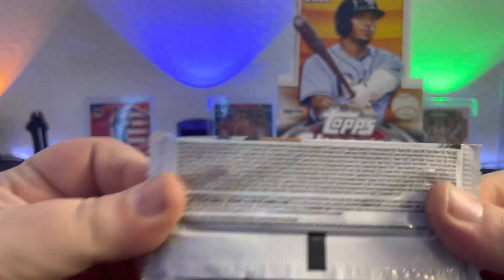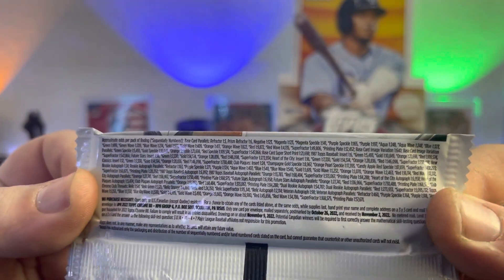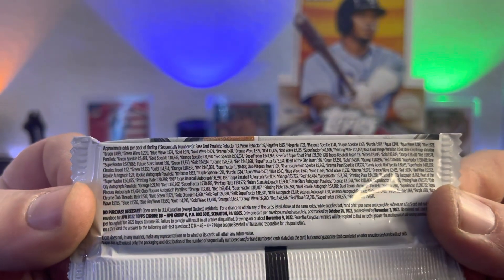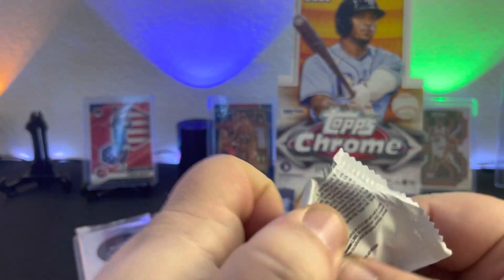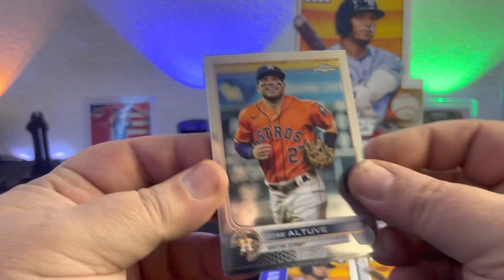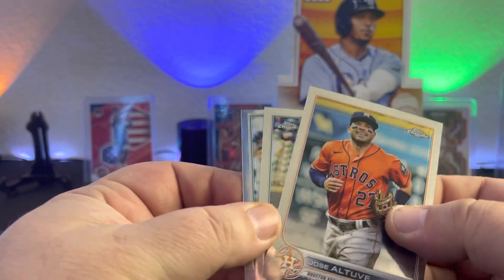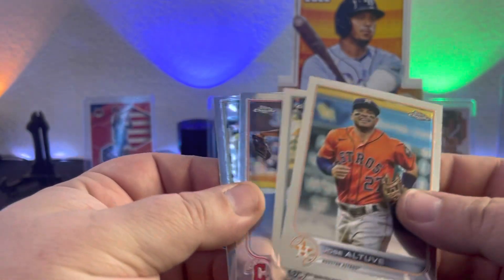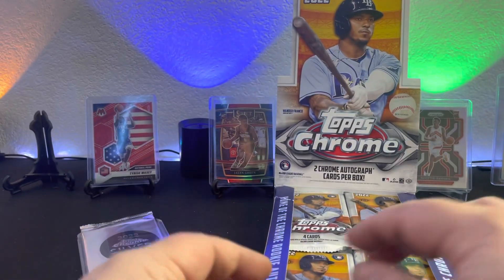So I've opened the light box on the channel. I've opened a bunch of blasters and megas. There's your odds if you want to pause and check it out. Let's get it cracking. We're looking for two autos. We got Jose Altuve, Kyle Lewis, Tristan McKenzie, and Kyle Seeger. Just a nice little base pack right there.